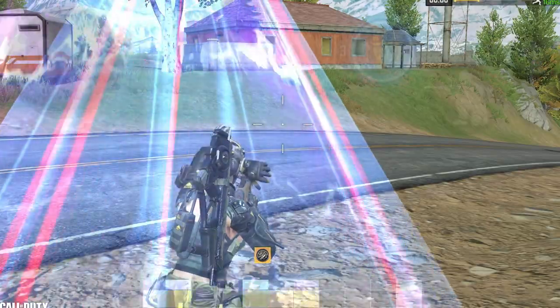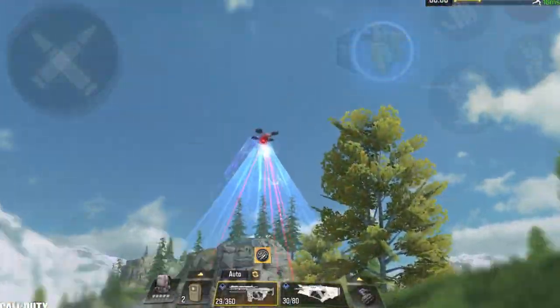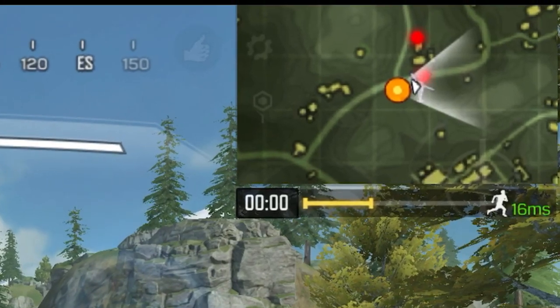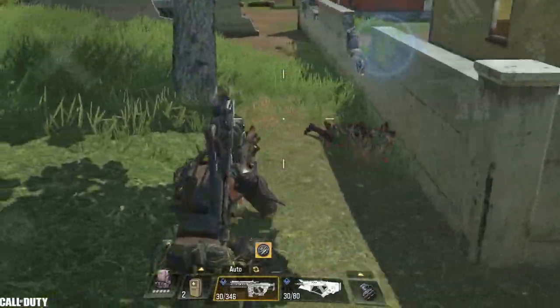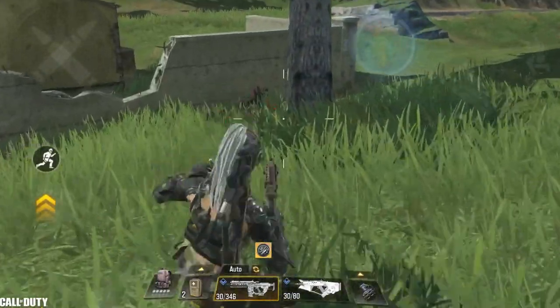This glitch works on any class that's deployable, like the zombie class, airborne, defender, and so on. You can mark as many enemies as you want as long as you destroy their deployables using the sloth mod. Here I destroyed the drone of a second enemy and now I can see him too — both their locations are visible on the map for the entire game until they die. I can see them inside buildings, behind rocks, and even when they're prone on the grass.